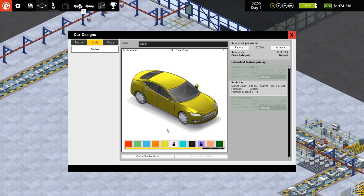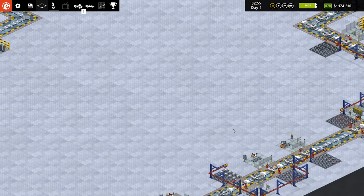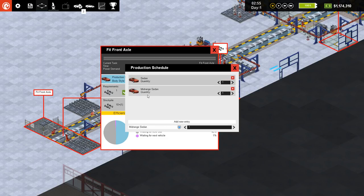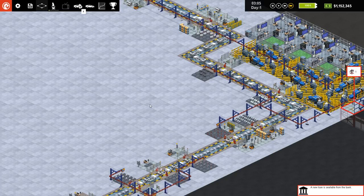We are going to create a similar model — first off, I'm going to limit the colors for our basic sedan here. I'm going to create a similar model and give it different colors. This will be our mid-range sedan. We're going to keep it at... actually I'm going to increase that — 30%. We're going to split those up one to one, so we'll have one sedan and one mid-range sedan. We'll just rotate between those two, and we'll be able to continue upgrading our mid-range sedan over time.